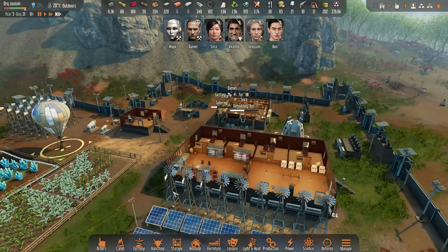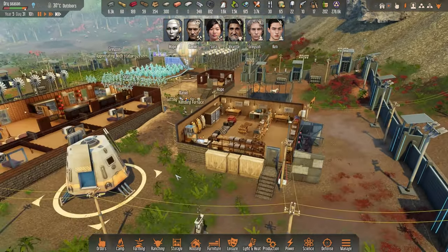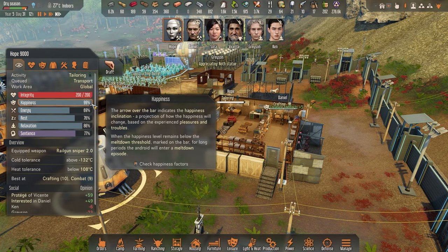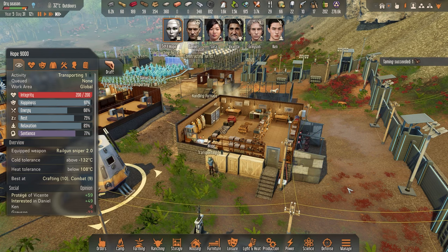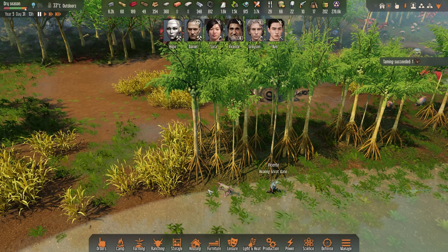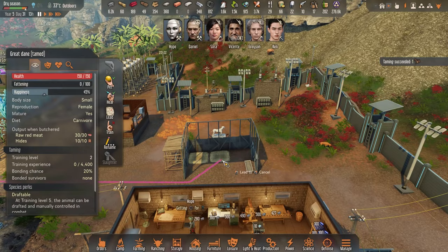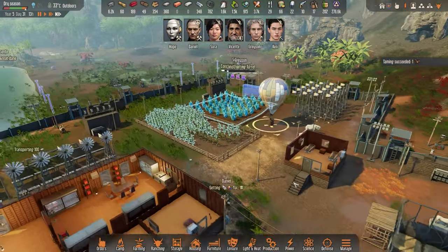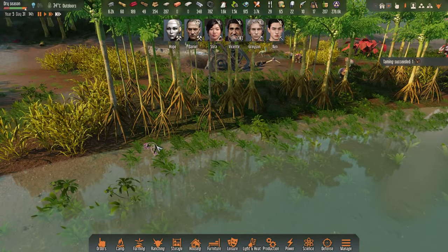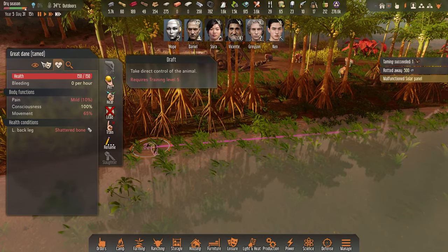Taming the Great Dane. Hope, what are you doing — are you petting this guy? You are already relaxed. It feels like you are locked on 77, but since happiness is 100% — 99 — I think it's slowly going up. Taming succeeded. Can you lead it over here? You're healing — are you injured? In pain, shattered bone in the back leg. Poor guy, we will fix you.